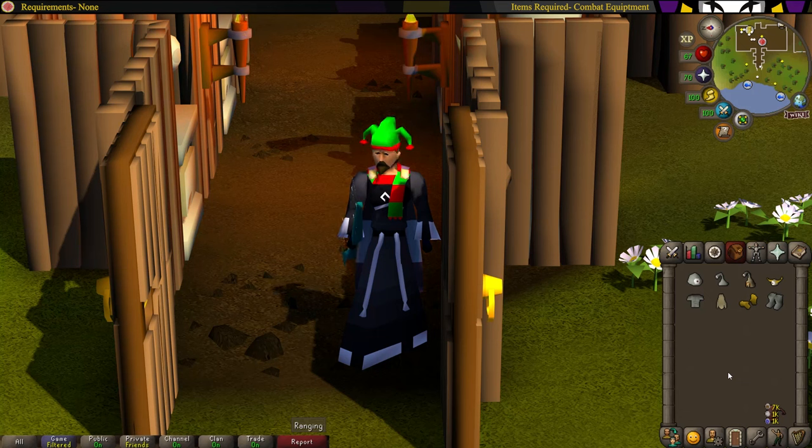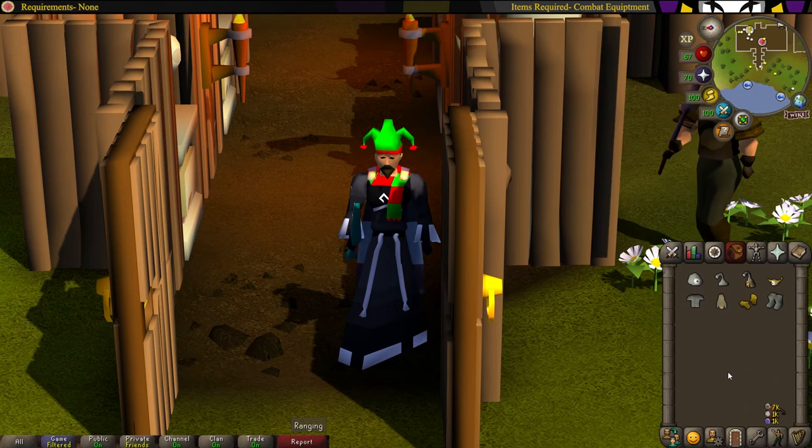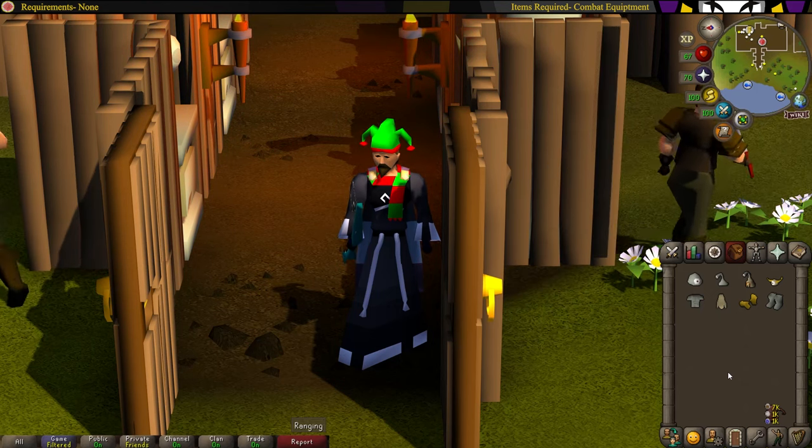This is a team based mini game. For items, I recommend bringing your best defensive equipment, since you are trying to show off that you can survive so you can find a team. You don't need any weapons for this. I also recommend you bring a hammer — a regular hammer or the Enchanted Hammer both work — and make sure the rest of your inventory is empty. If you do not have a hammer, I will show you how to get one inside the mini game.